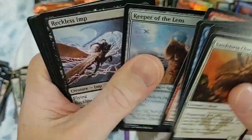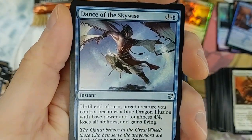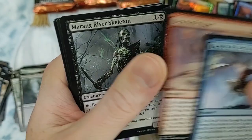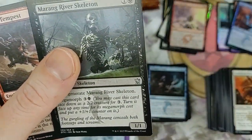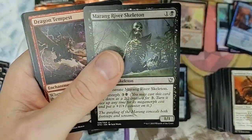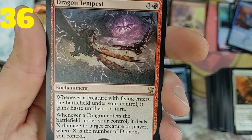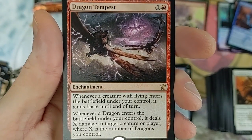The foil thing - I didn't like them when I first saw them, and this is from someone who played before there were foils. Then when we found out foils were worth more money, we took more of a liking to that. Dragon Tempest - for dragon decks, whenever a creature with flying enters the battlefield under your control it gains haste until end of turn. Whenever a dragon enters under your control it deals X damage to any target where X is the number of dragons you control.